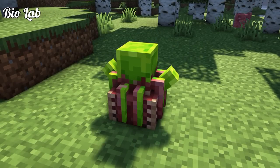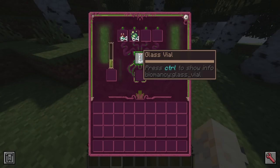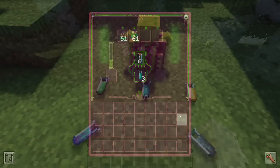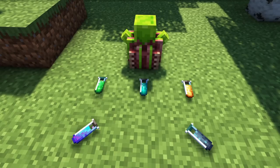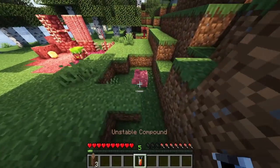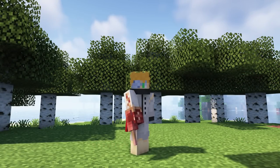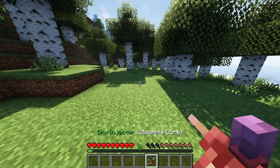The biolab, like all other blocks, must be powered with fleshy items or nutrient paste. This machine is used to produce different serums that have special abilities and can be injected into entities. There are crafting components used solely for crafting: healing, organic, genetic, exotic, and corrosive. The unstable compound will explode when dropped. You will need the bioinjector to inject serums into entities — equip it and press V to use a compatible serum.